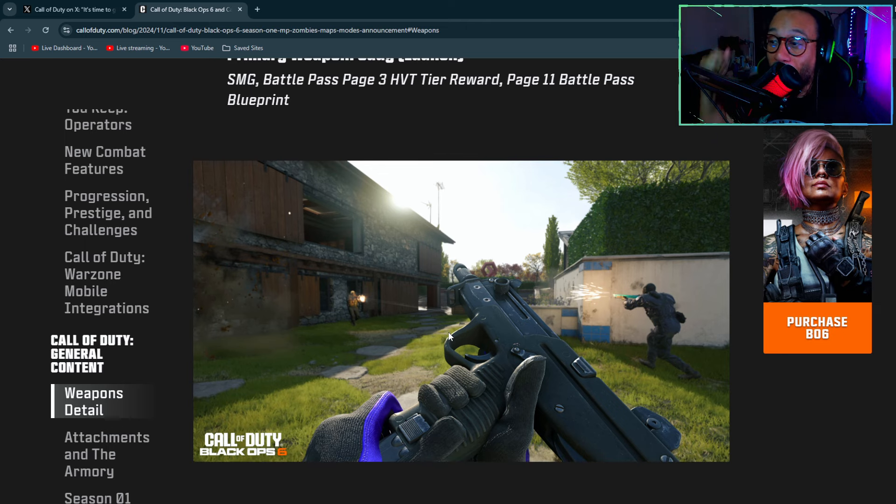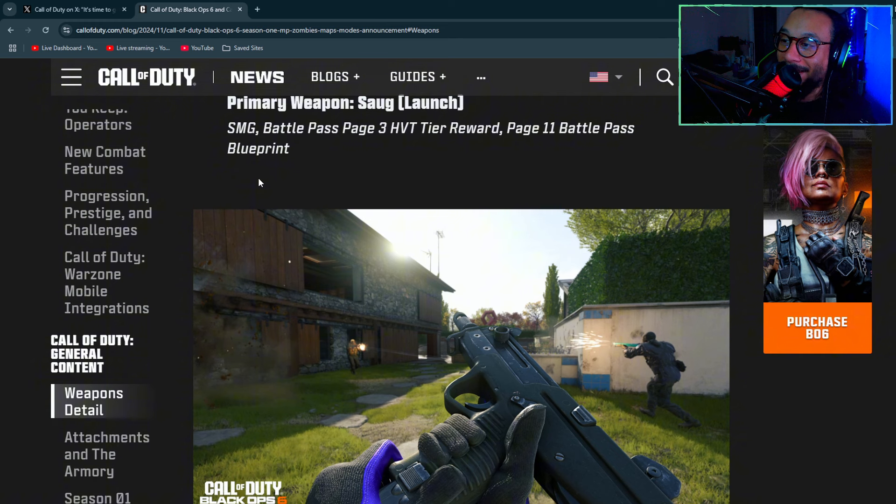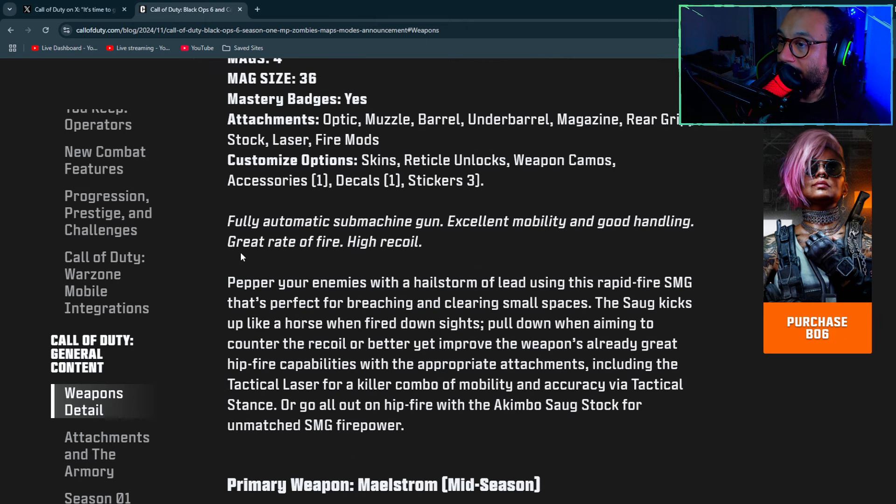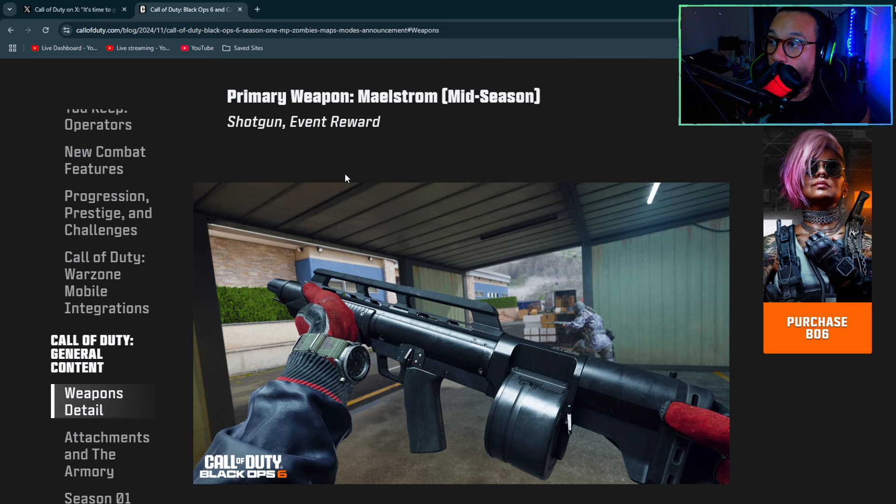The SOG is back from Black Ops 4 — that's so cool! It's an SMG with 39 levels, four magazines, 36-round default mag. Full-automatic submachine gun with excellent mobility, good handling, and a great rate of fire, though it does have high recoil.